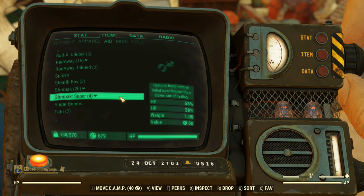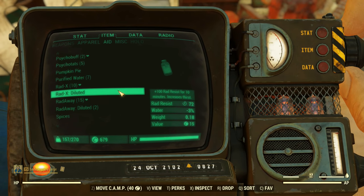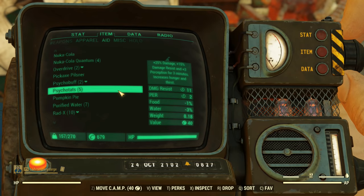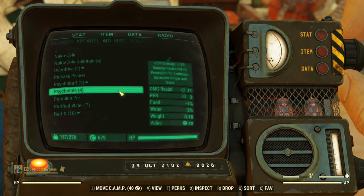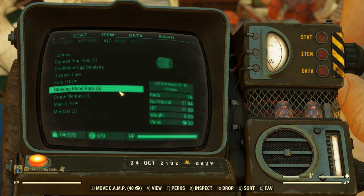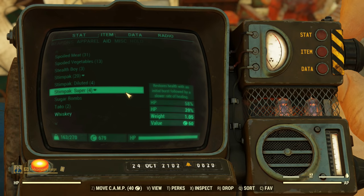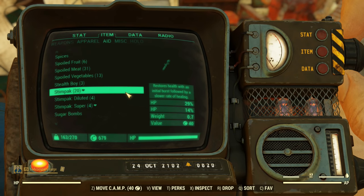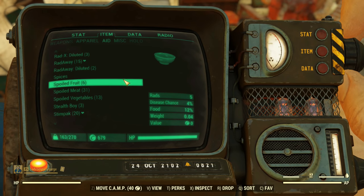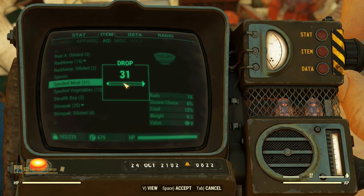Do you need to carry 30 Rad-X? Probably not, especially if you have something like a radiation suit or power armor. If you're not using your Psycho, Buff Out, Mentats and other chems of the like, those will sell pretty well at protectron vendors. The same can be said for bobbleheads you're not using, excluding the strength one of course — always hold onto those. Unless your character has parasites, you won't be needing to hoard a ton of food or water either. Since fresh food does spoil, check towards the bottom for your spoiled items, because you can drop those or turn them into fertilizer.